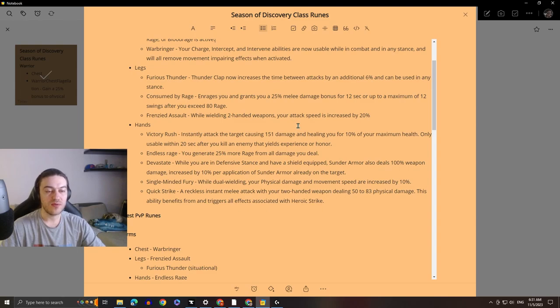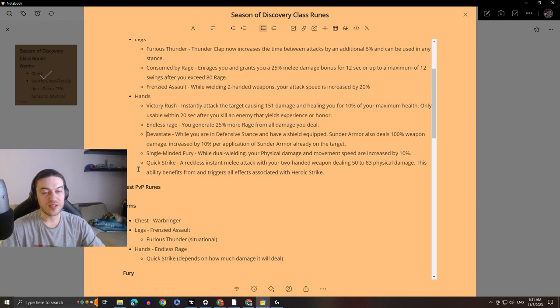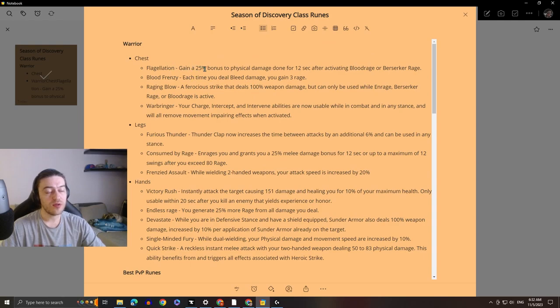For hands we have: Victory Rush — instantly attack the target causing 151 damage and healing you for 10% of your maximum health; only usable within 20 seconds after you kill an enemy that yields experience or honor. Endless Rage — you generate 25% more rage from all damage you deal. Devastate — while in defensive stance with a shield equipped, Sunder Armor also deals 100% weapon damage, increased by 10% per application of Sunder Armor already on the target — so sundering will feel less boring because you're actually dealing some damage. Single-Minded Fury — while dual wielding, your physical damage and movement speed are increased by 10%. And Quick Strike — a reckless instant melee attack with your two-handed weapon dealing 50 to 83 physical damage; this ability benefits from and triggers all effects associated with Heroic Strike.